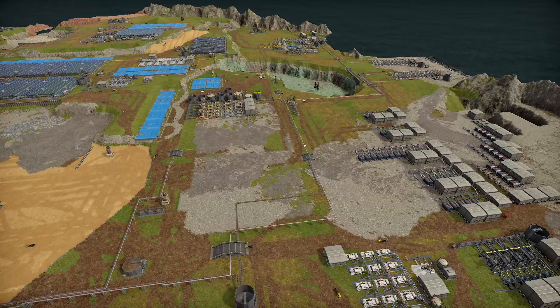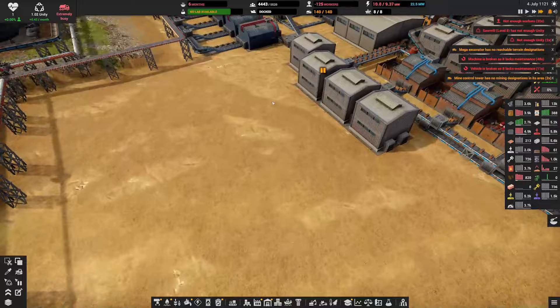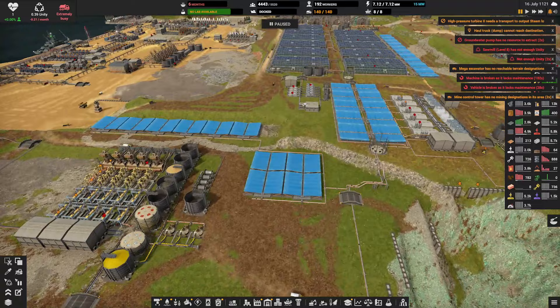Let's take a look at how our power is doing. We've got nuclear power but it isn't working because we have no maintenance. Let's look at what's missing — it's the copper. We're having issues with copper because we don't have copper in this area anymore.